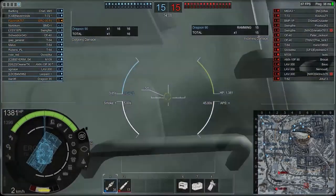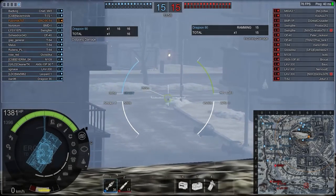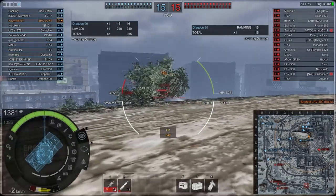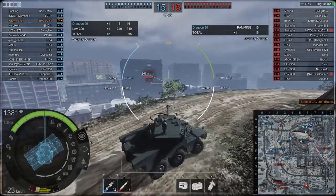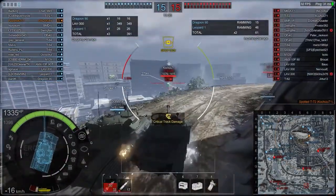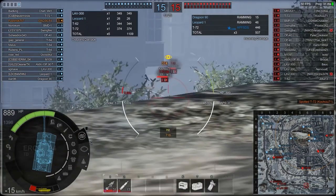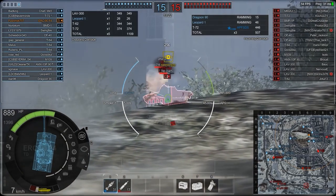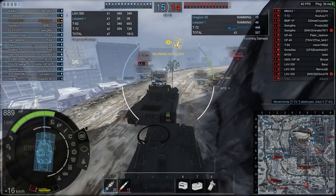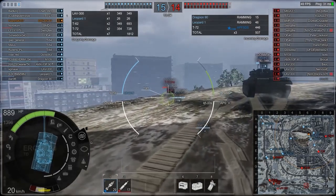We're parked up using a bit of foliage and a tiny gap to ambush anyone coming around. First tip: situational awareness. I was not looking behind me — the Dragoon came up and rammed me. We set up our ambush position and got 349 damage straight through the side of an enemy. We're spotted so we reverse out, but again poor situational awareness: I was panicking about the T-72 Euro and didn't see the Leopard 1 coming up behind me. I got boxed in and took hits from both sides.